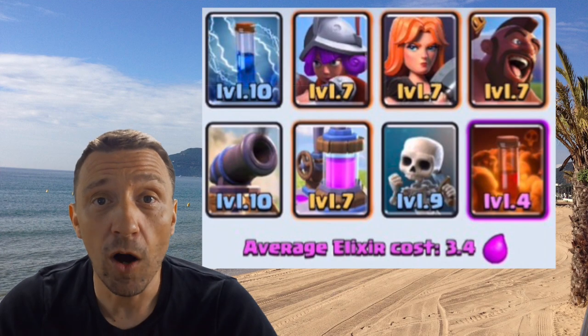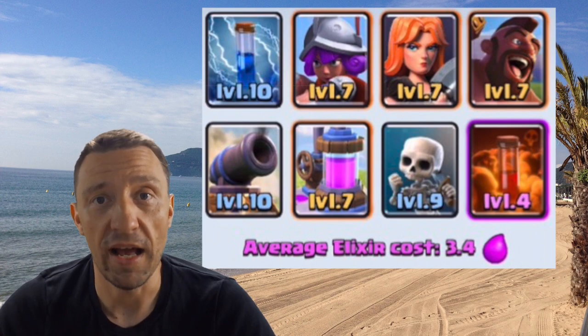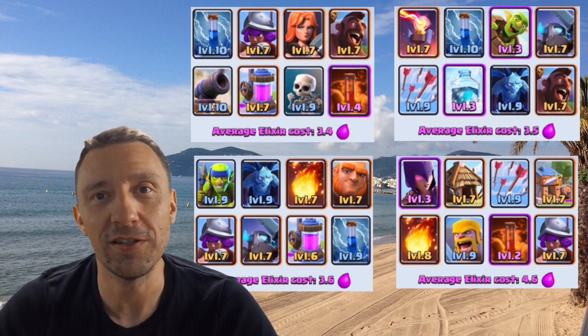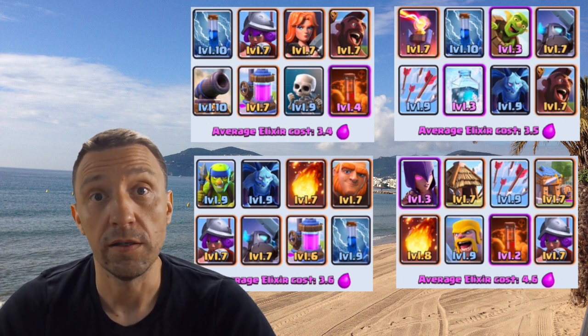What if you don't have any legendaries at all? It's possible — 10% actually make it into the top 10 without any legendaries. Among those decks, the Trifecta deck works best. And notice it's the cheapest of those decks that made it into the top 10 — again confirming the relationship between cheap decks and tournament success. The cheaper the better.